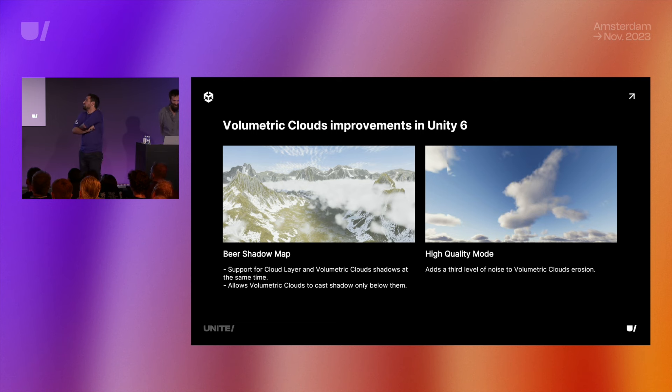For volumetric clouds in Unity 6 we added more support. The beer shadow map allows both the cloud layer (skybox clouds) and volumetric clouds to cast shadows simultaneously — previously we used a directional light cookie and had to choose between them. This also allows volumetric clouds to cast shadows directly below them. We also added a third level of noise to the clouds for more erosion and higher cloud quality.